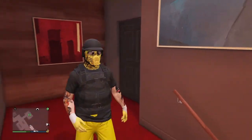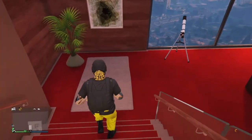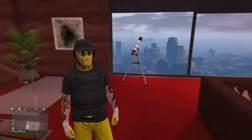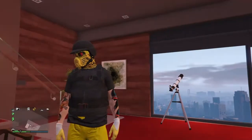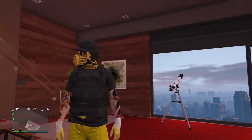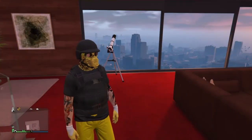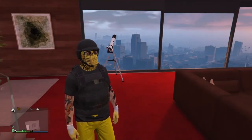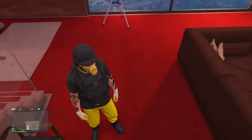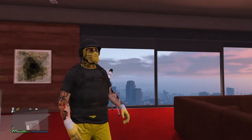All right, this is your boy Kurob — make sure you like, comment, and subscribe. I hope you enjoy this nice run-and-gun modded outfit that I call black and yellow. You can get the dope pants — you can do this with the blue pants, anything you want to spice it up. It comes with a black t-shirt; I thought you could change the t-shirt but you can't. I will see you later on for a live stream tonight — peace, I'm out.